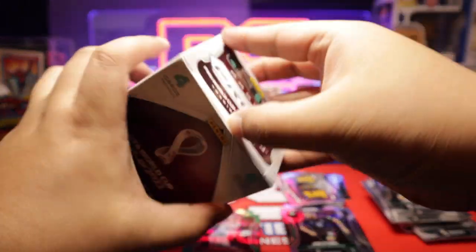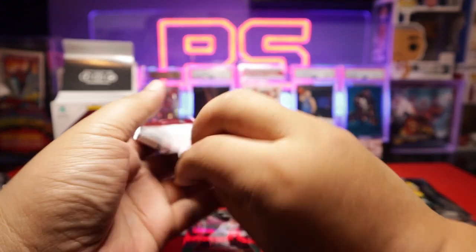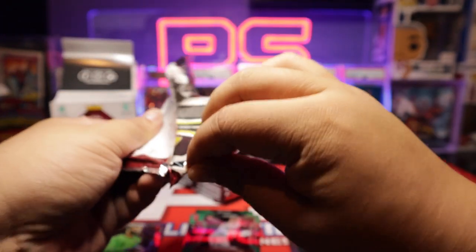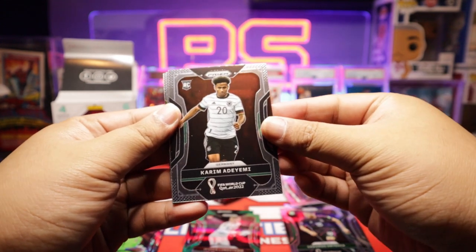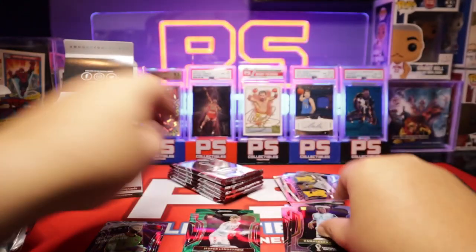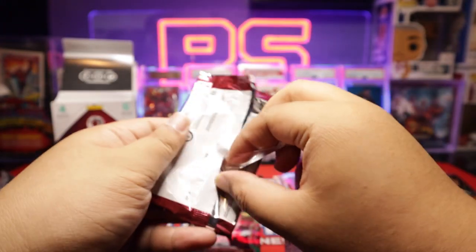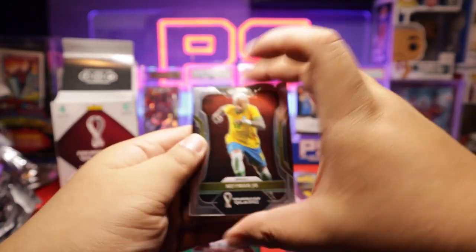Down to our last box, box number three — last chance. Who do you guys got for the finals? I'm actually pulling for Argentina, to be honest. I hope they win. First pack of our last blaster box: Denmark, Adiemi from Germany rookie card, Team badge cards from Denmark, and Suleimana from Ghana rookie card. I haven't hit Messi, Ronaldo, or Mbappe yet. Neymar — cool, Brazil.